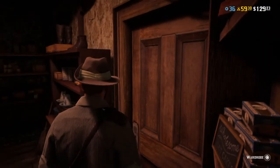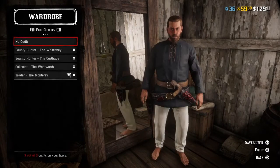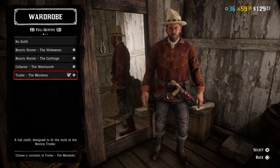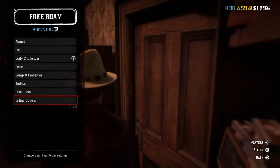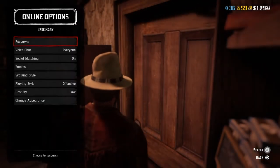After that, back all the way out and go back in. Then equip any different role outfit — I'm going to equip this one. Back out again, and then go to your Interaction Menu, go to Online Options, and hit Respawn.